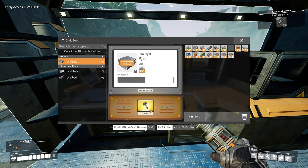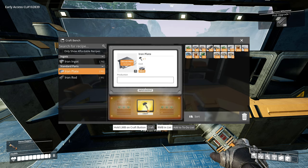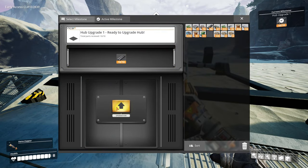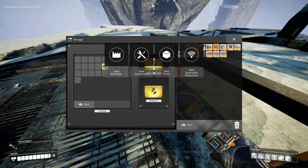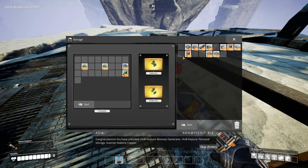As you can see it takes a little bit more resources. Let's make 20-25 at least to have some. Throw this in here and boom - we got ourselves an upgraded storage. That is good because I need to dump some stuff. Congratulations, you have unlocked hub feature: biomass generator!